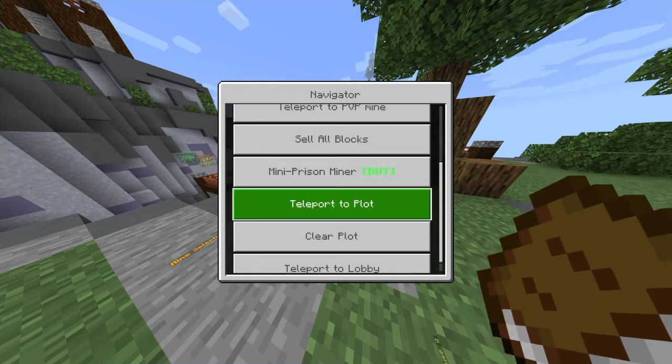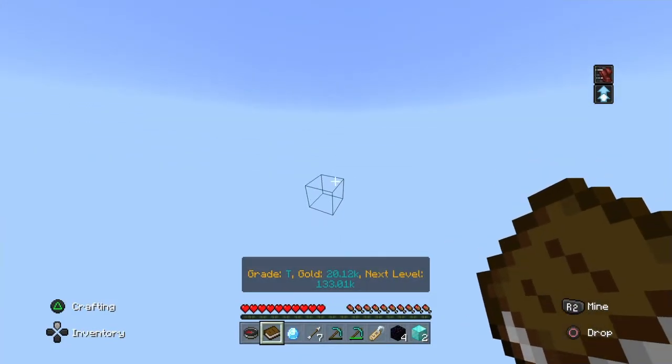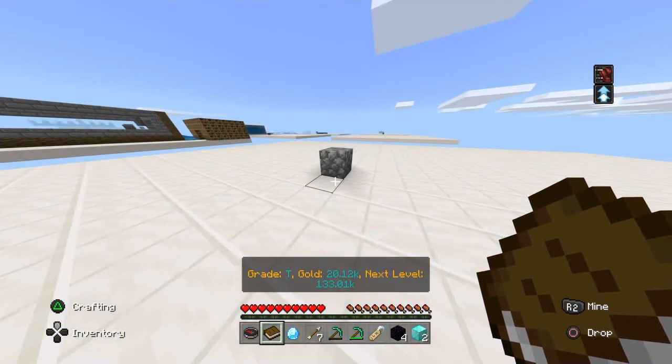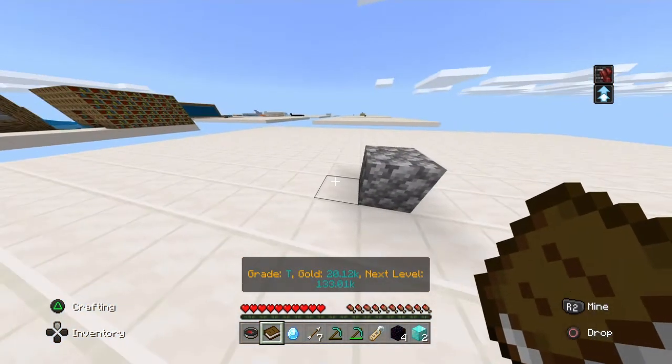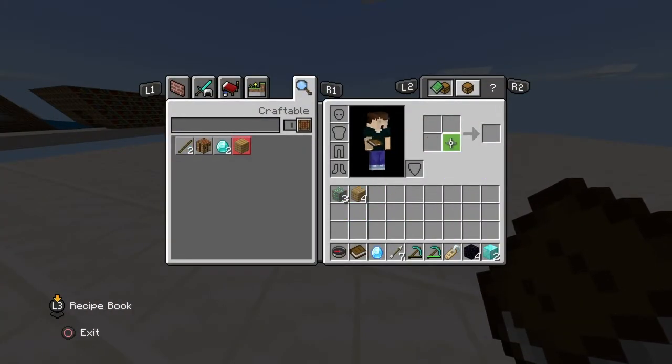I don't have much time left on prison because I play for free. You need a plot, which is like 50k in gold. So once you do that and make your plot, you want to go ahead and make yourself a crafting table — simple little recipe, everybody knows it.